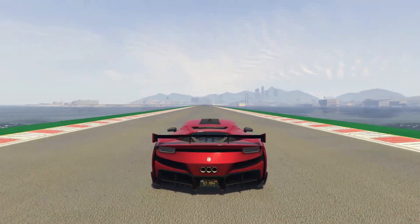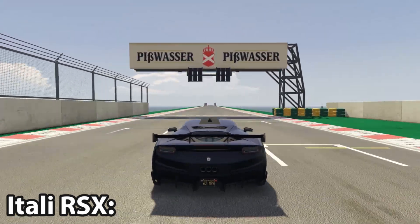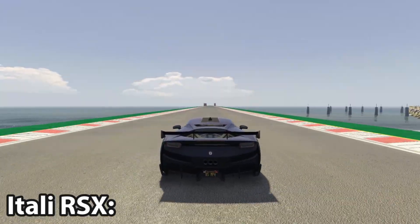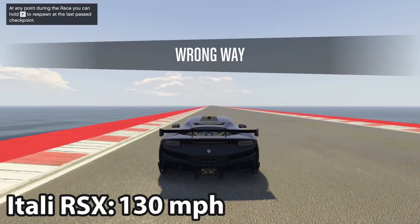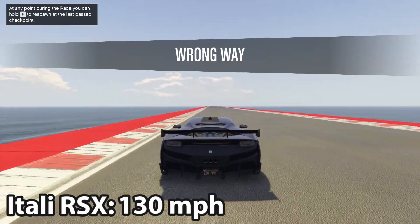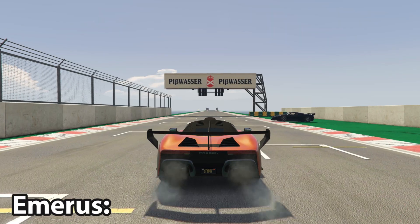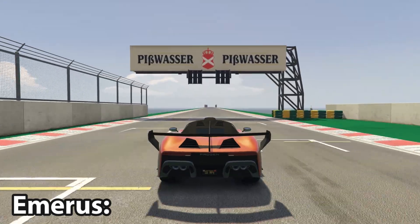First up is the RSX, the new vehicle. It hits a very good 130 miles per hour, and that's going to be a difficult benchmark to beat. That is the benchmark right now.